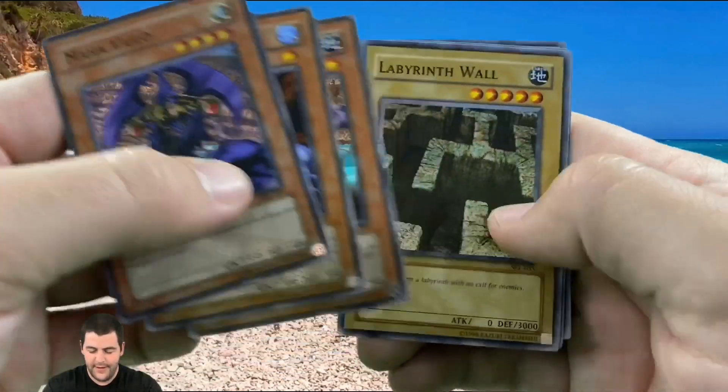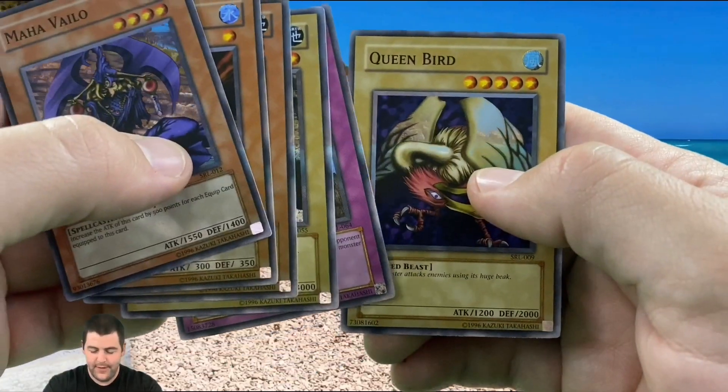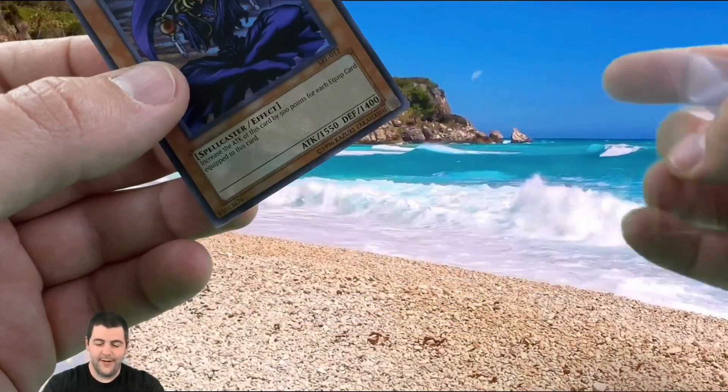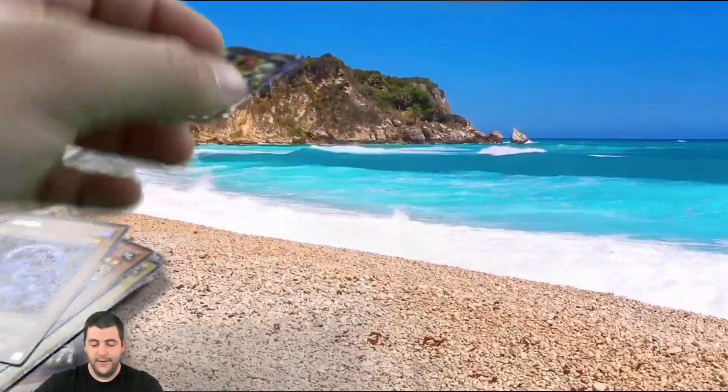Maho Velo — look at that super, guys! Neba, Labyrinth Wall, House of Adhesif Tape, and Queen Bird. Pulled another holo, guys — really, really cool! I hope we save a holo for the LOB pack — that would be really cool. Alright, next one's going to be Metal Raiders, MRD.